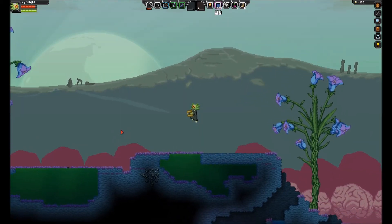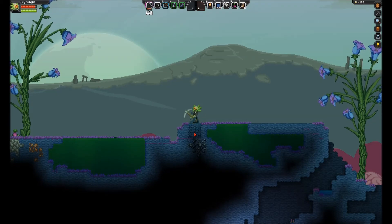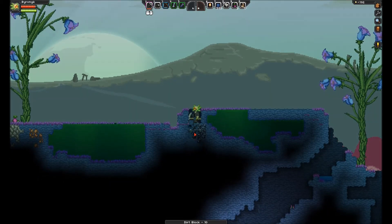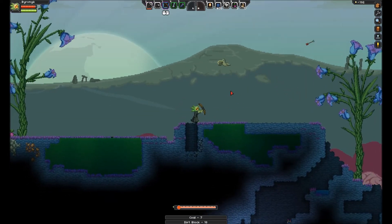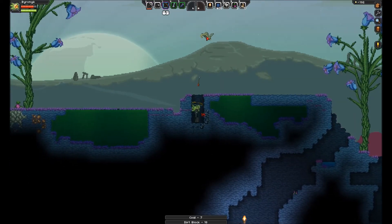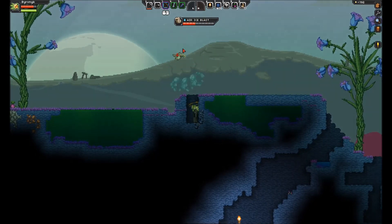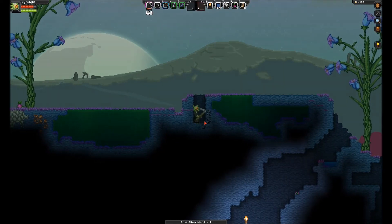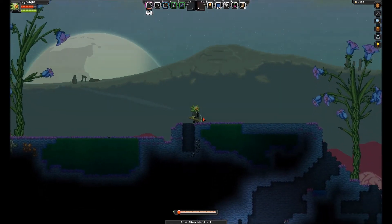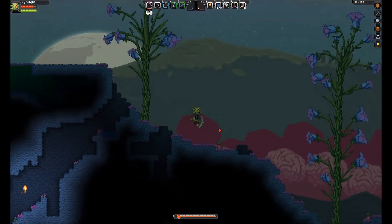That should be good. I'm kind of nervous about mining this material right here because I'm right next to the poison pit — that's the last thing I want. Oh no, bird — get back, you shit. I'm taking a ton of damage, way too much damage. Oh no, it's getting dark. See that meter at the bottom? That's your heat meter.